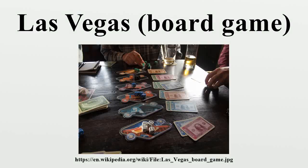Las Vegas is a board game designed by Rüdiger Dorn and published by Ravensburger in 2012. It is named after the city of Las Vegas in Nevada, United States, and has a gambling theme. The game was nominated for the Spiel des Jahres Prize in 2012 and won the Aretz Spel Prize in the Best Adult Game category in 2013.